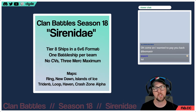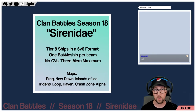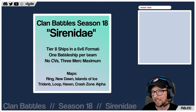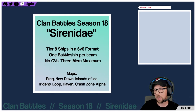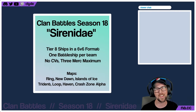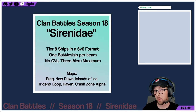Welcome to Ship Show — our little segment we do whenever there's an event coming up that we think would be interesting to discuss with the community. The event we're talking about is clan battles. I've got the rules up on screen. This is the 18th season of clan battles and it's called Serenidae — I googled that and it is a salamander with two little arms up top, kind of an axolotl-looking creature.